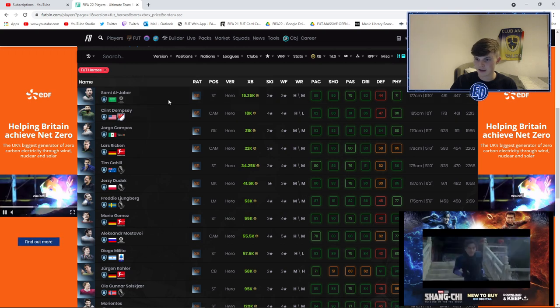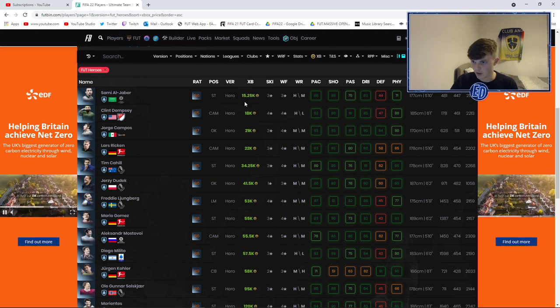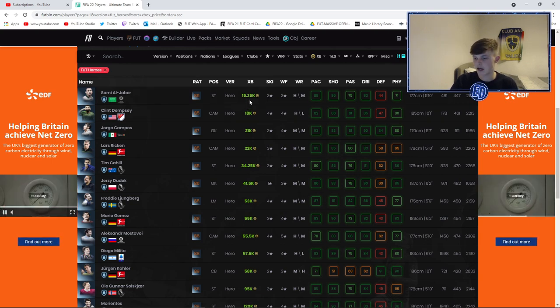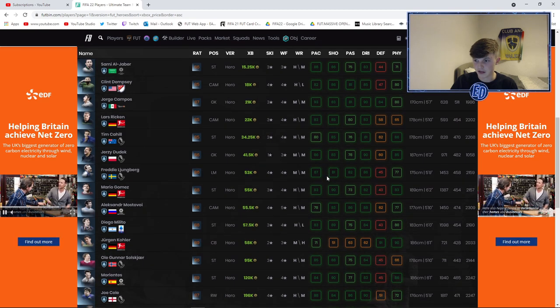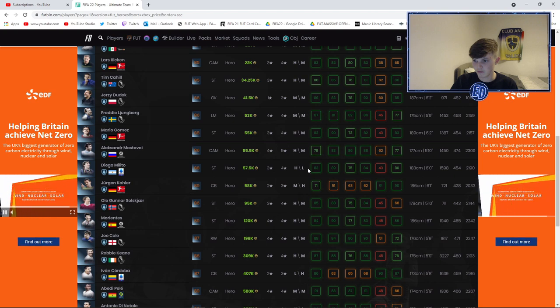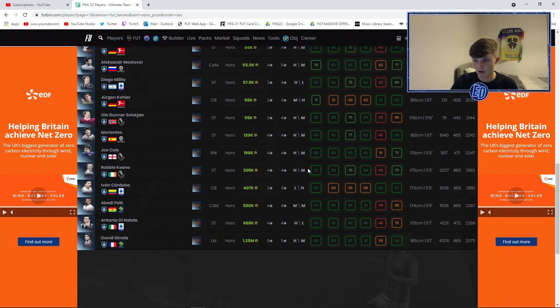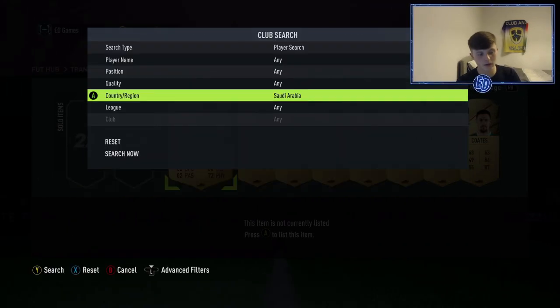That was an awful pack. Here are all the Foot Heroes — I've ordered them by Xbox prices, lowest to highest. Sammy Al-Jabir is a striker who'd go on my bench, but I don't want to pay 15k for a hero. Then there's a goalkeeper — I really don't want a goalkeeper. Most of the rest I'd at least put on the bench, and someone down the expensive end would be brilliant. Let's go roulette it. Saudi Arabia — please don't do it to me!